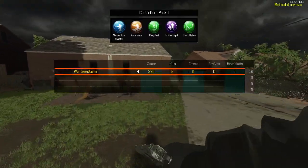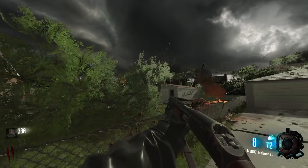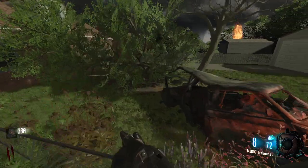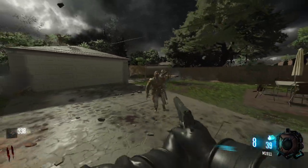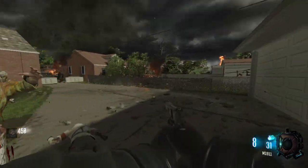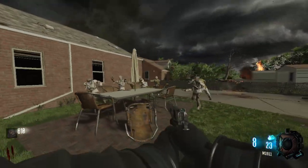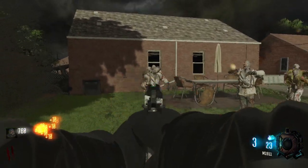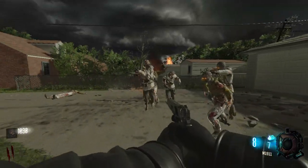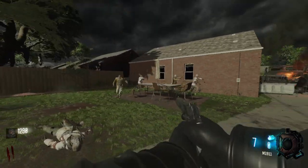We're gonna pack-a-punch this cause there might be PhD Flopper on this map and this would be really good. This is a very tiny map. We'll put our big boy pants on and not die early. I mean, if I die early on this at all the video would be done. The thing is everyone's kind of seen Town, so this one I haven't even seen yet.